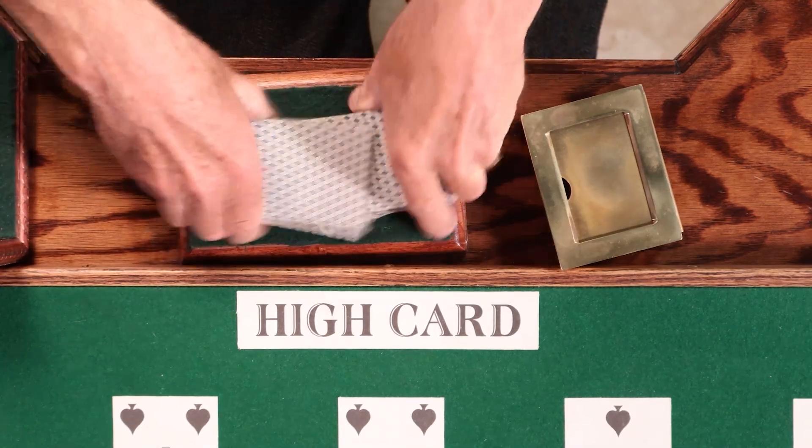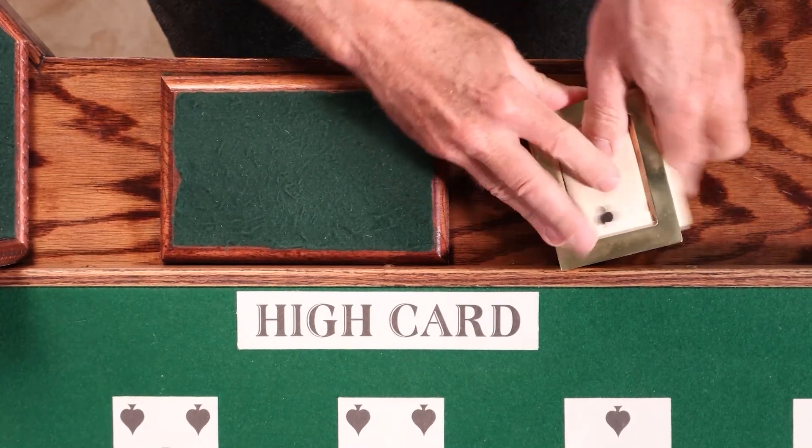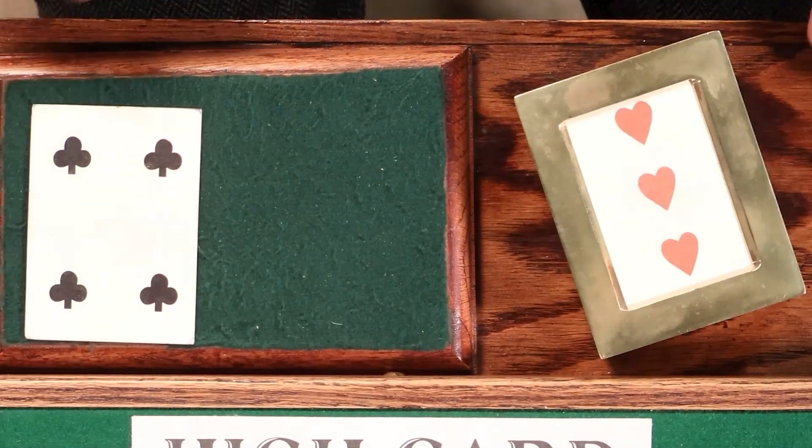To start the game, the banker would shuffle the cards and place them face-up in the dealer box as punters made their bets on the layout. When all the bets were made, the banker would remove the top card, called the soda, uncovering the losing card.